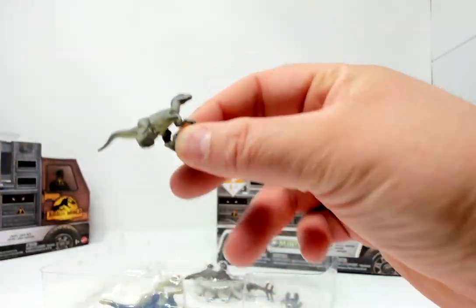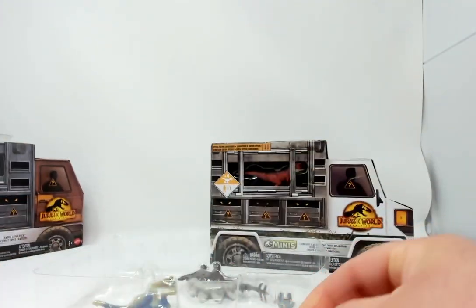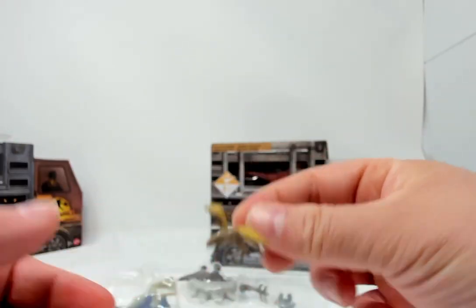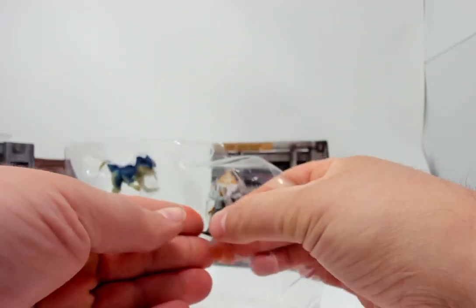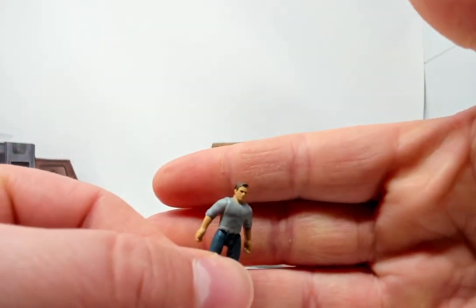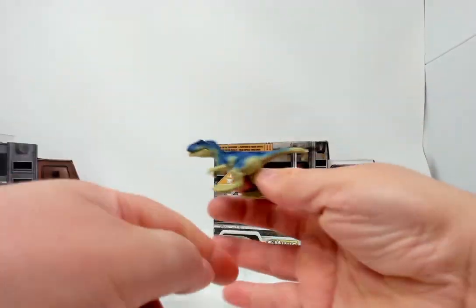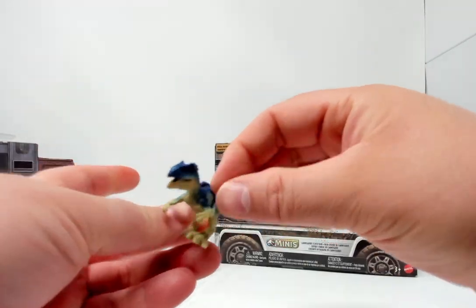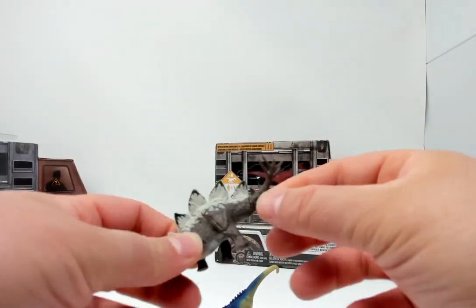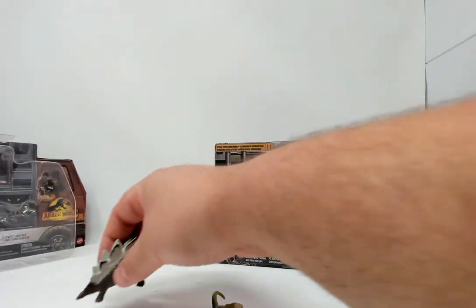This looks to be Blue or Beta. And then we have a Dimorphodon, maybe. And this little human guy — who's not rubbery — I suppose it's supposed to be Owen. This is the mystery driver. And this is our Alisar, I believe. And a Stegosaur with an articulated thagomizer. So that's what's in our Chaotic Cargo Pack.